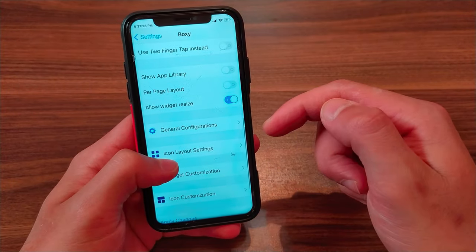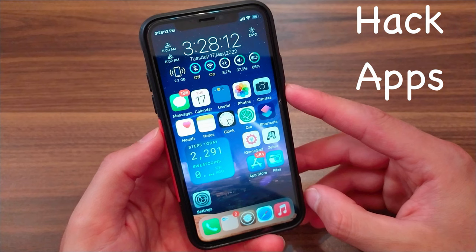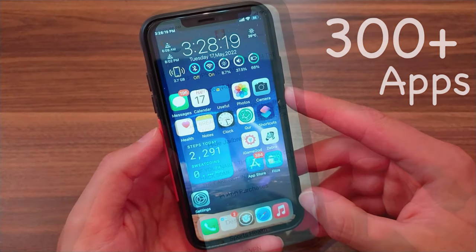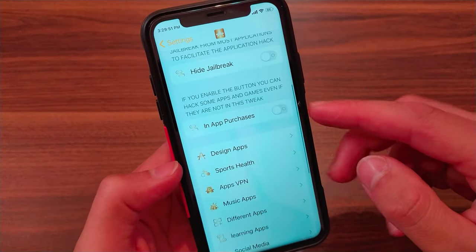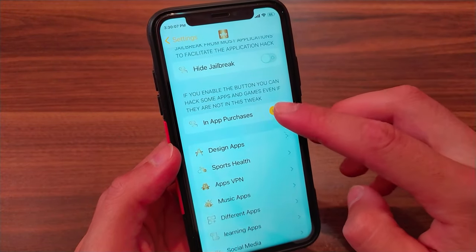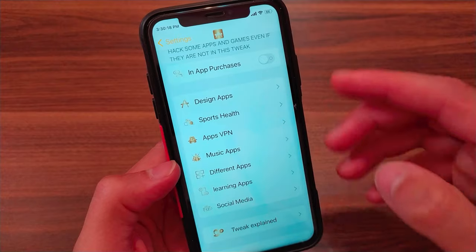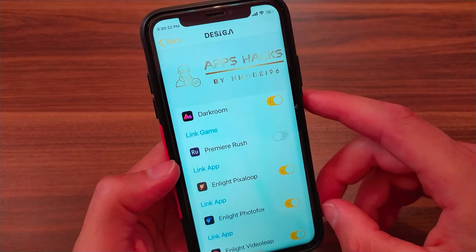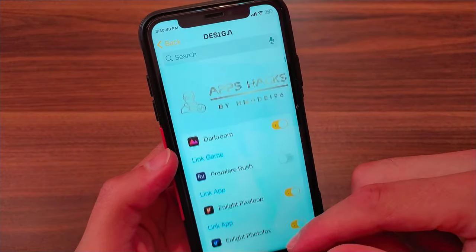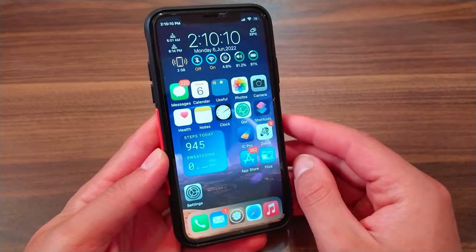The next tweak is Apps Hacks. This tweak will allow you to access more than 300 popular apps easily with just one click, and it is completely free. There is also a free in-app purchase option that lets you hack in-app purchases, similar to the local IAP store tweak. From here you can hack design apps and get the full version with just one click.